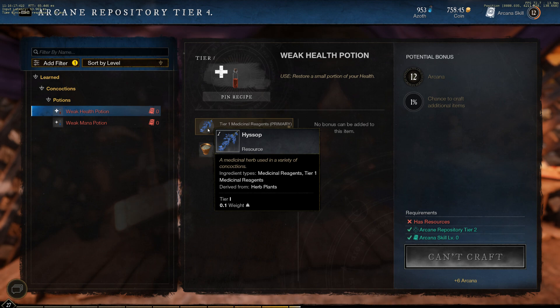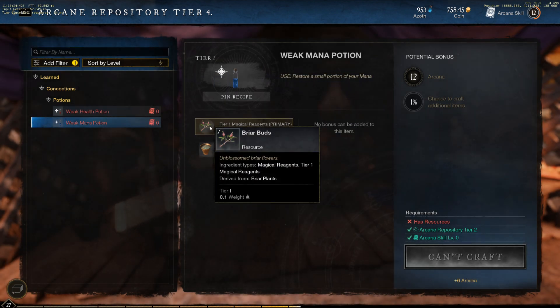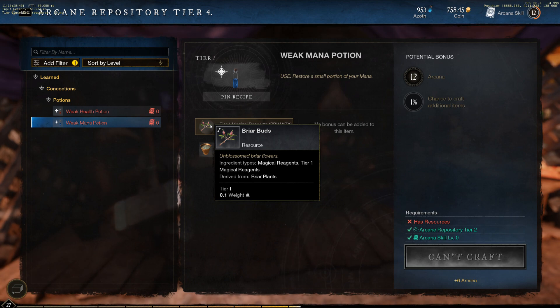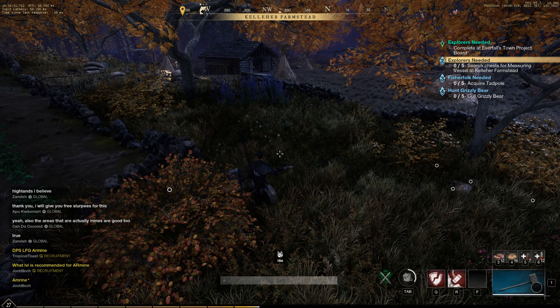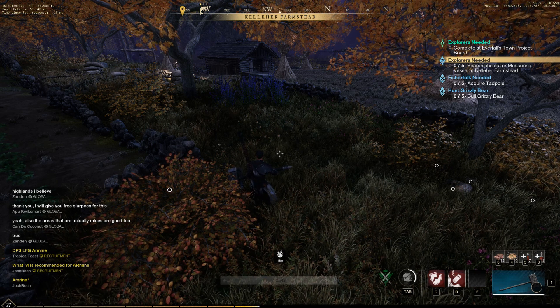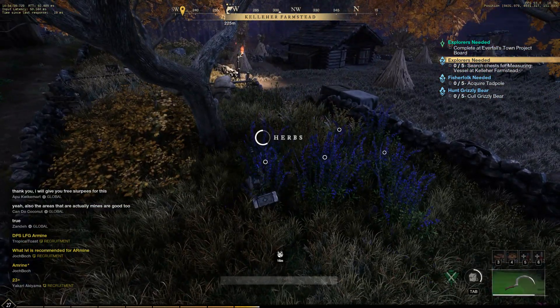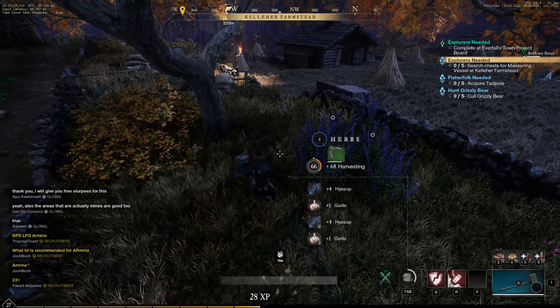On screen you can see we have medicinal reagents, which are for healing, and magical reagents, which are for mana potions. There are a lot of different reagents — 11 like I said. Just make sure that you're mousing over those reagents as you pick them up so you can identify what type they are and get a general idea of what it is you're actually gathering.